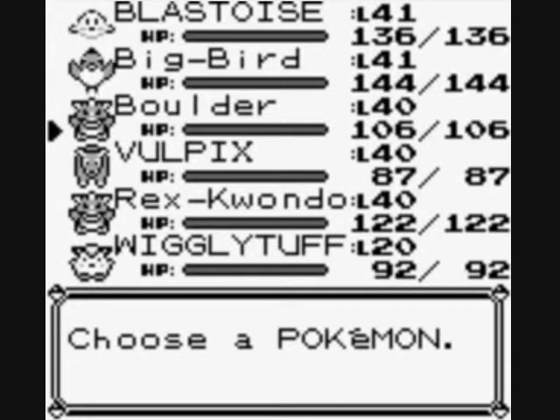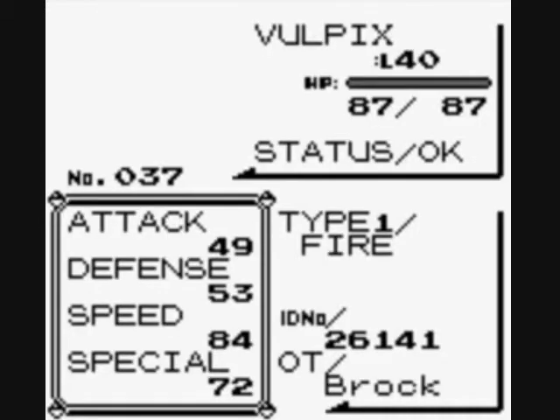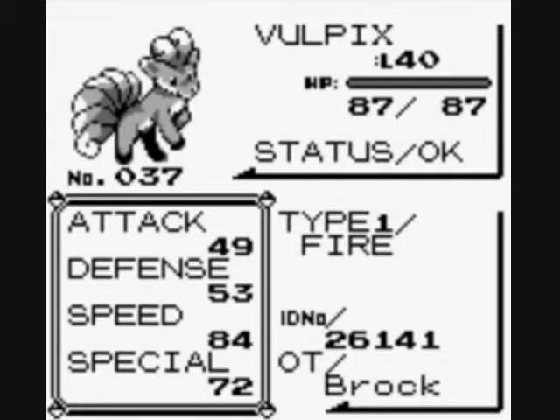Big Bird got Boulder up to level 40. And Vulpix — I caught my Vulpix at level 20 in the last part. It's pretty low in terms of attack and defense, as you'd expect — it's more of a speed-special combo, like a Psychic type. It's got some great fire moves it can learn, considering it learns Fire Spin.